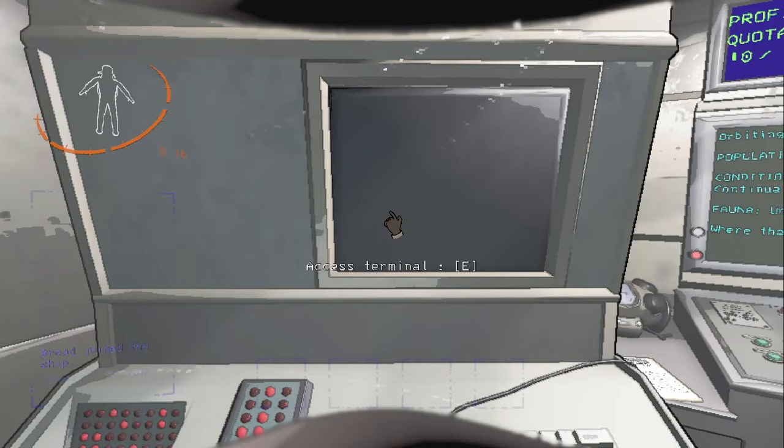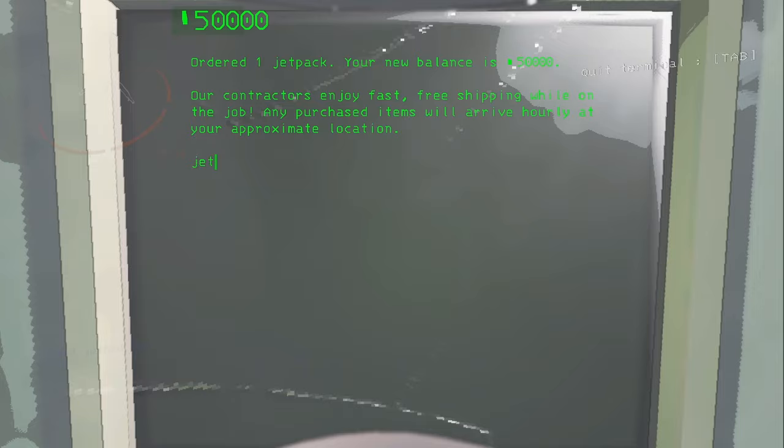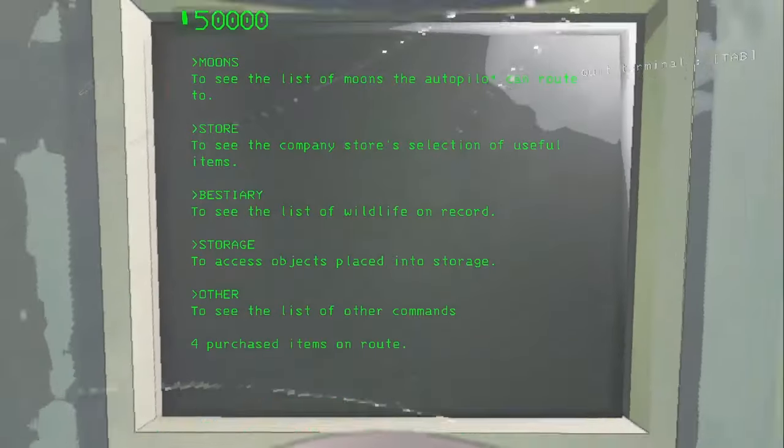Alright, so this video is just going to go over a bunch of random glitches in Lethal Company. This first glitch is going to be buying items from the terminal and then those items carrying over to your next run.